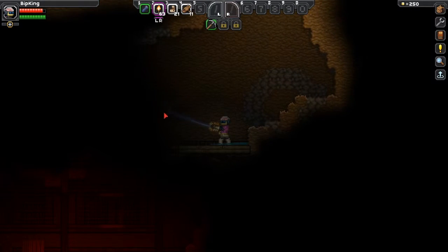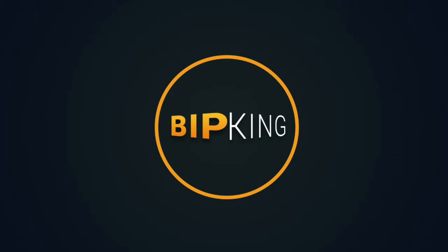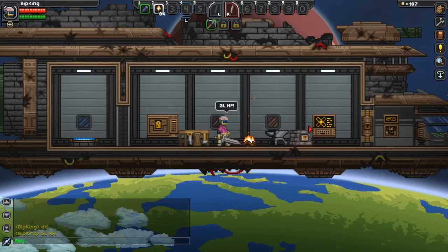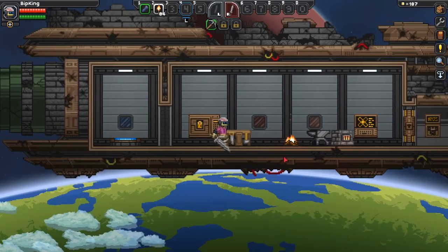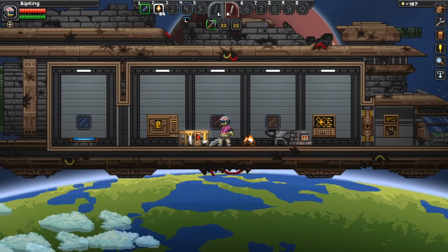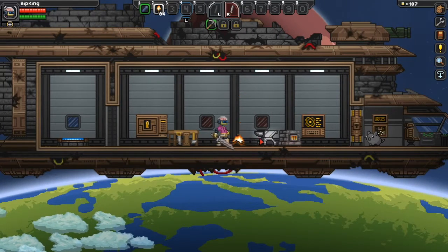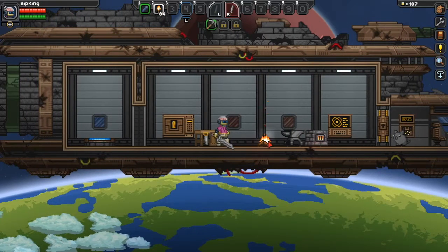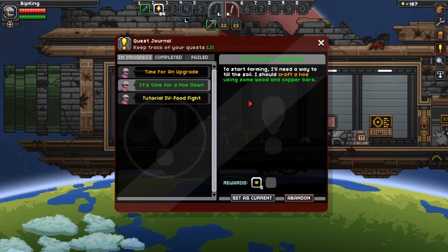Hello guys and welcome back to BibKing Gaming, I'm the BibKing and today we're gonna be playing some more Starbound. In our last episode we managed to get our basic layout for a house on our spaceship — we've got our anvil, our forge, our crafting table and our cooking fire.